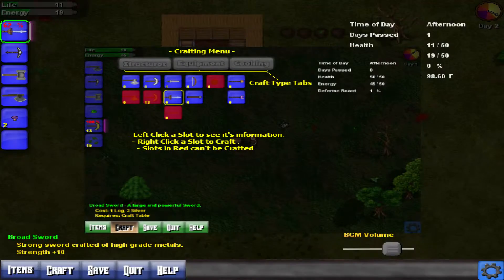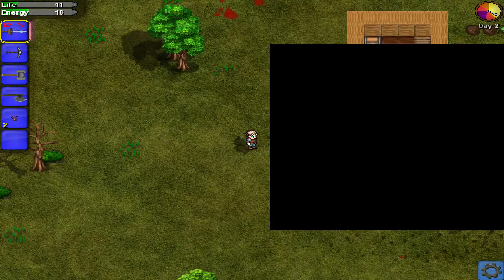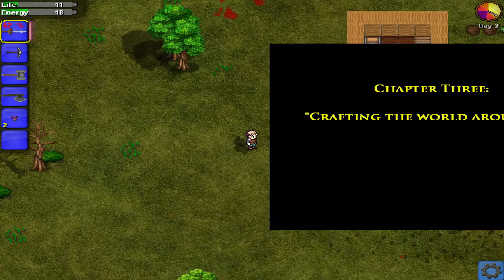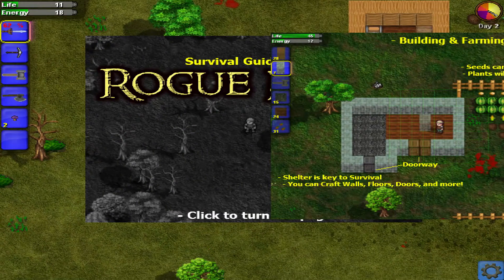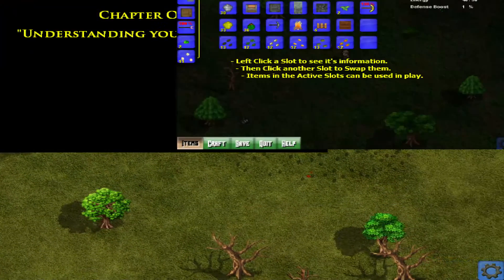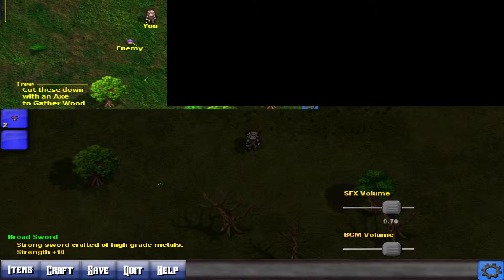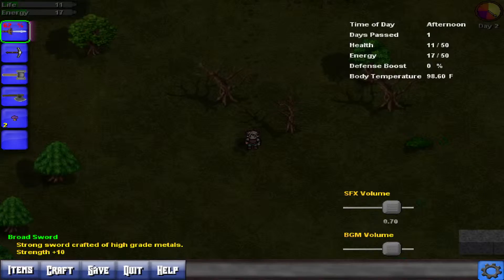I would recommend having a way to actually change the buttons, because I really don't like the inventory being on H. I cannot understand what the hell is going on because of those help screen things — what happened when I clicked?